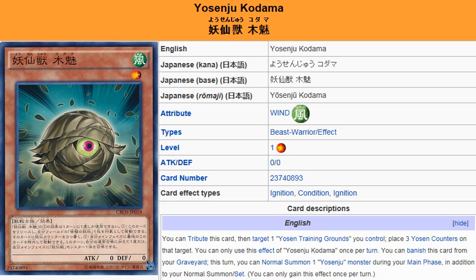Yu-Gi-Oh! 101 Card Review. Here to review a card that has been released in Crossover Souls, February 14th OCG, TCG May 15th. This is Yosinju Kodama. It is a Wind Beast Warrior Effect Monster, Level 1, Attack and Defense 0.